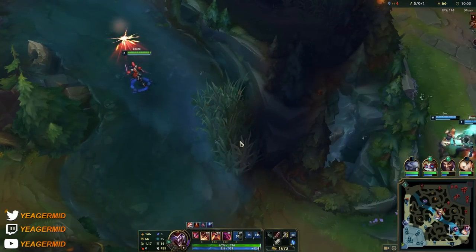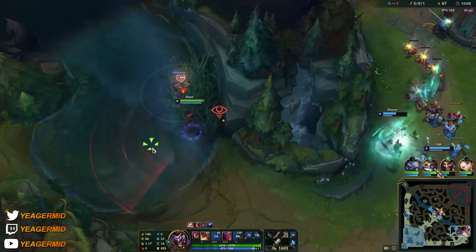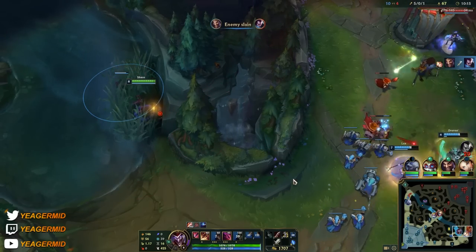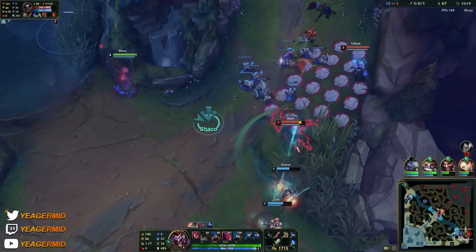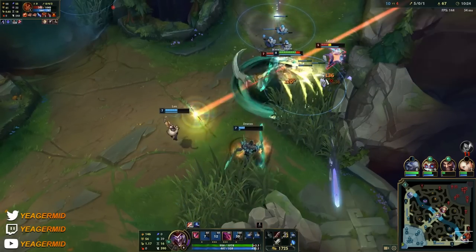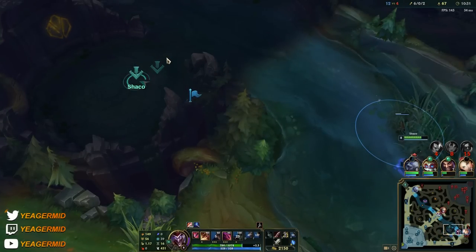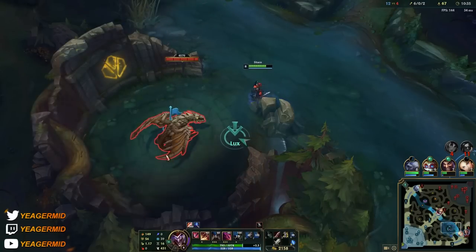Hitting bot lane for a counter gank because we know Kayn is going to come. Bot lane took down the Yasuo, which is nice, and we see the Kayn as expected. If you learn how to track the enemy jungler — that comes with experience — you'll be able to counter gank a lot, and that really helps your team. Now we can go for another drake.